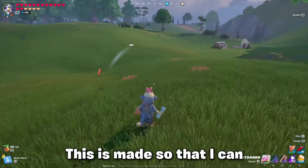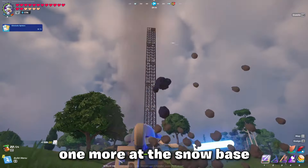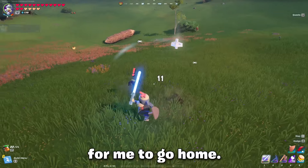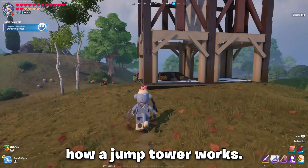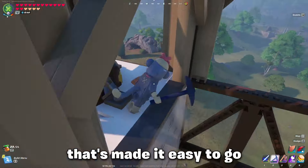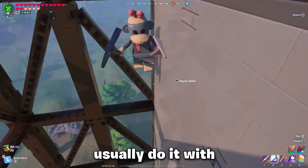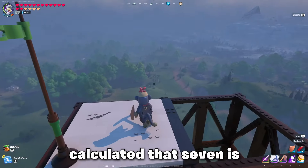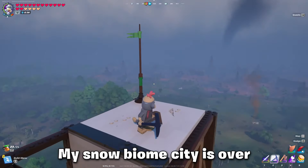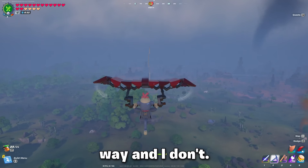I need one of those at the snow base too, because I have to run all the way to this jump tower. This one is made so I can go home again, and I need one more at the snow base so it's faster for me to travel. Let me show you how a jump tower works. A jump tower is a design that makes it easy to go all the way up — I usually do it with six high, but I calculated that seven is the right one. My snow biome city is over here.